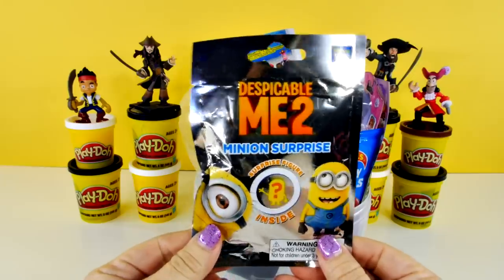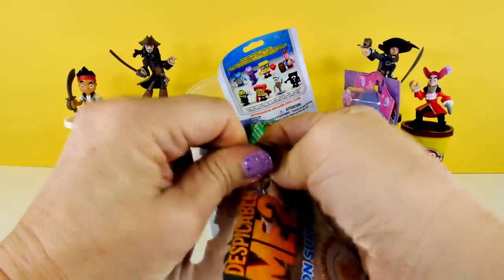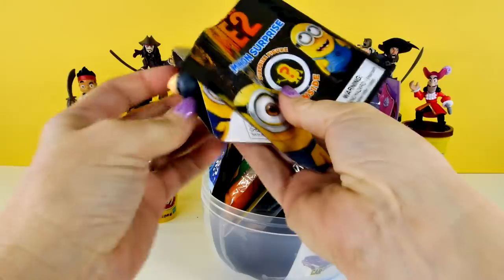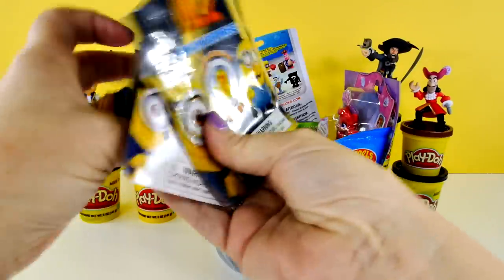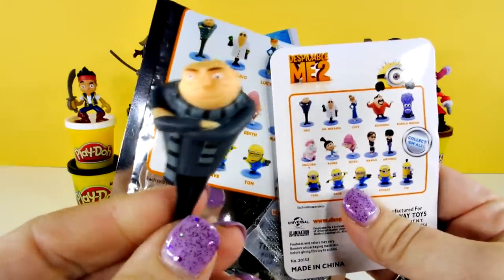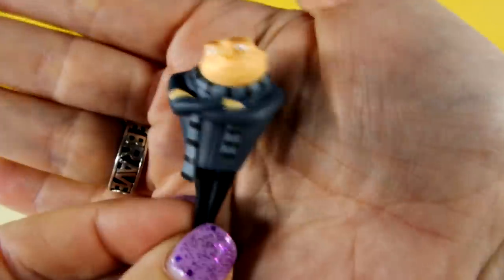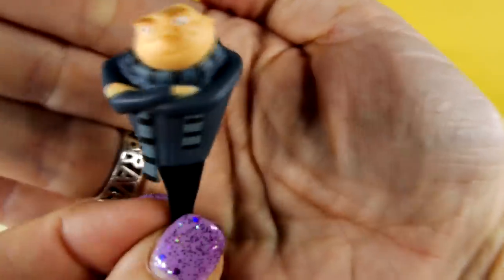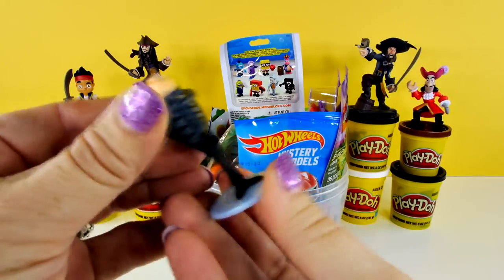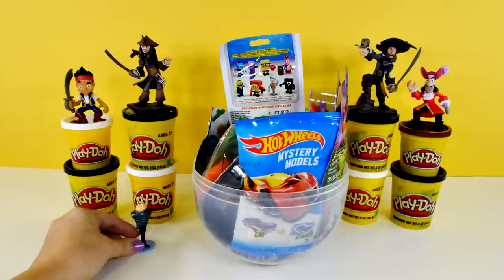Look who's popping out first — Despicable Me! I guess this minion wants out of there. Let's see who it is. I can see who it is. Do you know who this is? This is Gru! I don't have him, so I am really excited. So now we have our first Gru. He doesn't look very happy — his arms are crossed — but we're happy to have you. With the stand it makes it really easy for him to stand up, because he's leaning back really far, but now he stands up.